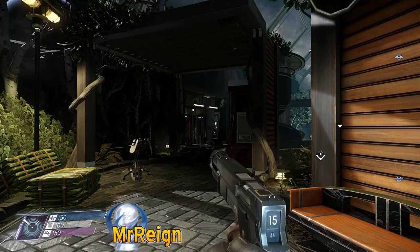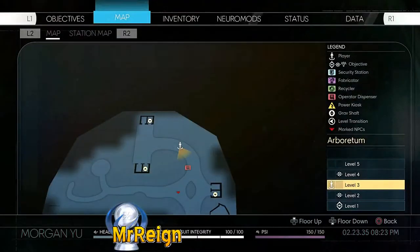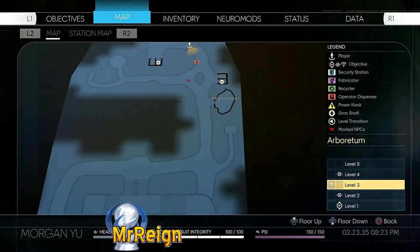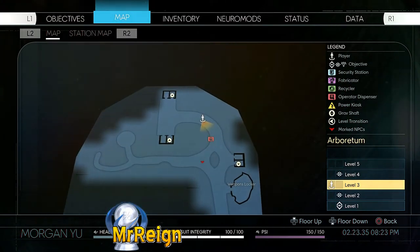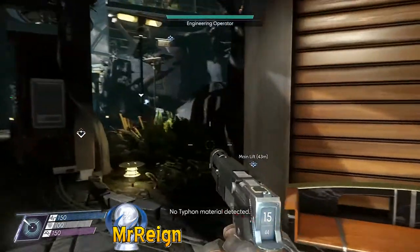In this video I'm going to show you how to grab the Artemis golden pistol, otherwise known as the golden gun. First you want to head to the arboretum, which is a strange word for a botanical garden devoted to trees — difficult to pronounce, but it's arboretum or arboretum, something like that anyway.